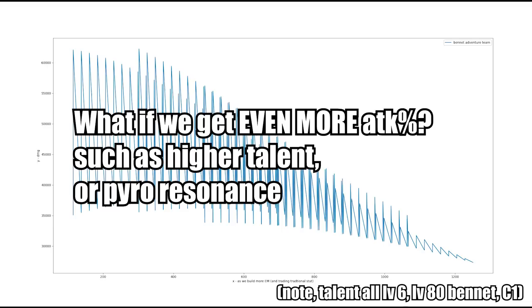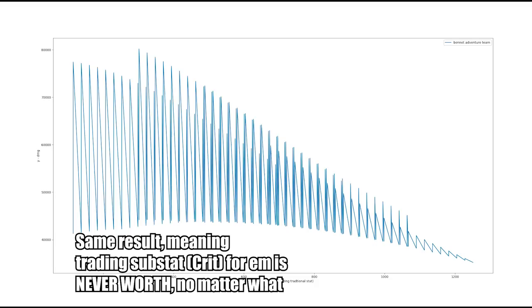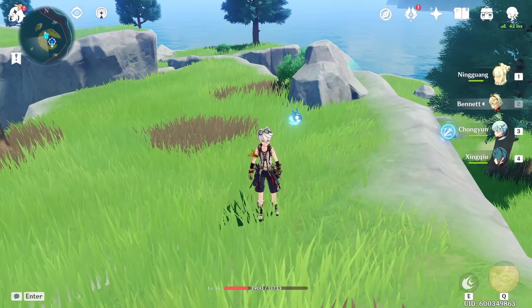Now you must be wondering what happens if we can get even more attack — for example, pyro resonance which gives us an extra 25% attack bonus, or perhaps maybe we could raise the talent level of Bennett's elemental burst. Unfortunately this is pretty much the same. This graph includes both pyro resonance as well as a max talent level elemental burst, which is level 15, and the result is pretty much the same. The graph overall trends downward as we build more elemental mastery, except it spikes at the 300 mark. So if you're playing main DPS Bennett, go for elemental mastery on the hourglass main stat, but not on your substats — instead just look for critical rate and critical damage on your substats.